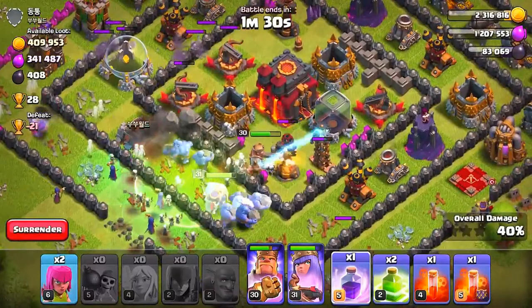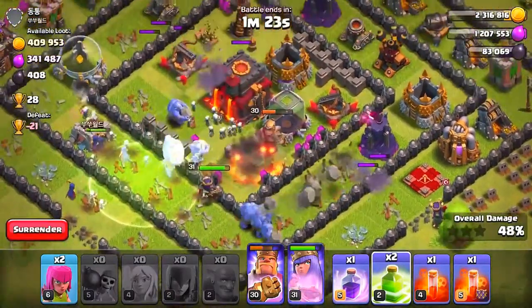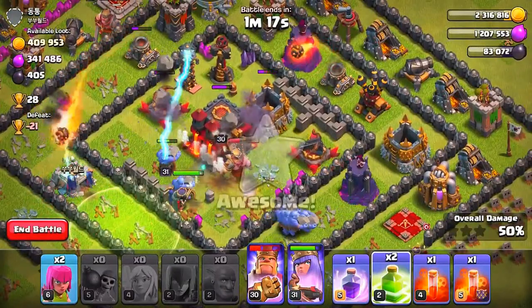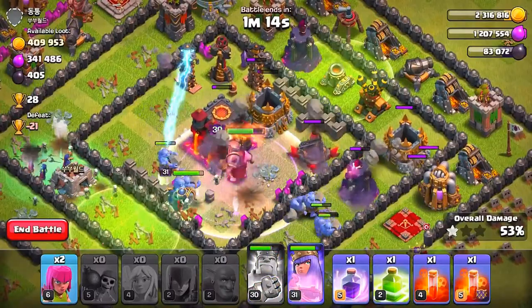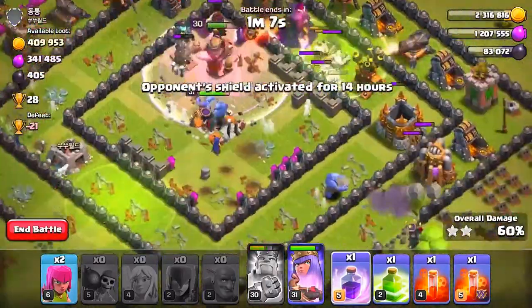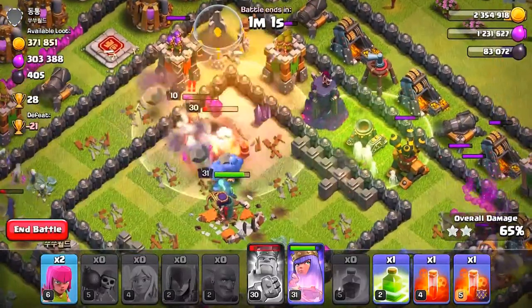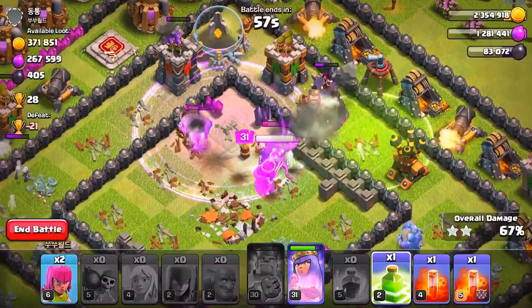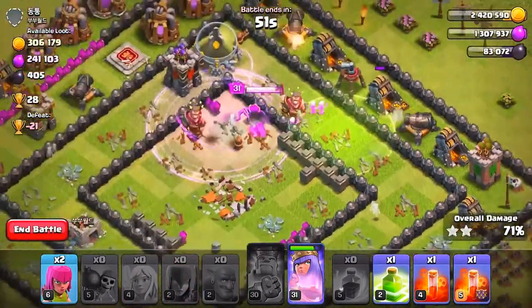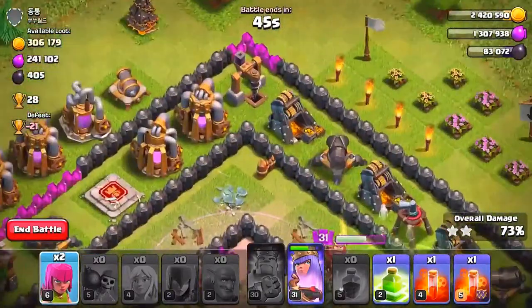We're going to drop in our final rage spell in the center of the base in a few seconds. We are going to hold on to our jump spells though. I'm actually going to pop the king ability soon — the wizard tower is currently attacking my Barb King so we're not going to use it quite yet. I'm going to drop in another jump spell over here and pop the king ability right now. We do have quite a few ballers left. Our Barb King died. We've got one baller over on this side — he took care of that air defense. Are we going to get the three star? We've got the Archer Tower left, plus multiple cannons remaining.